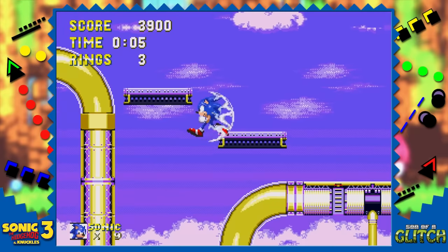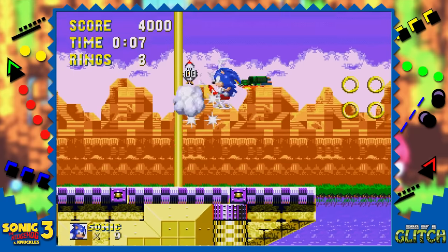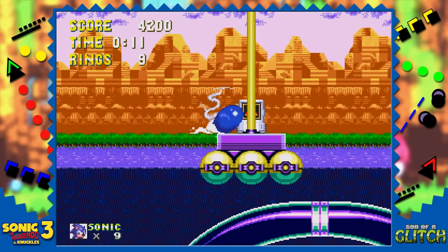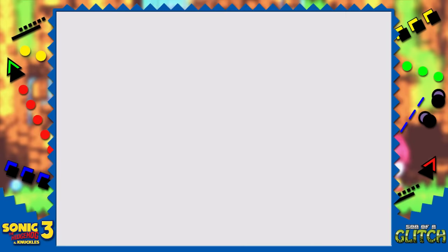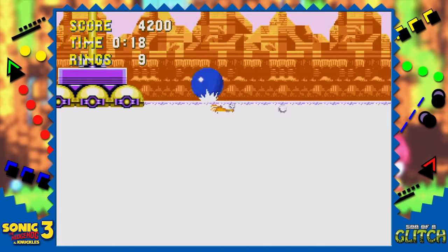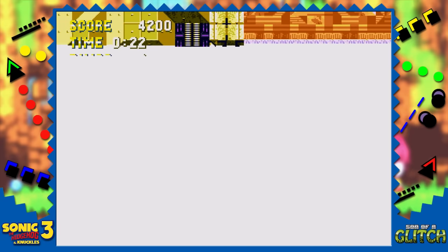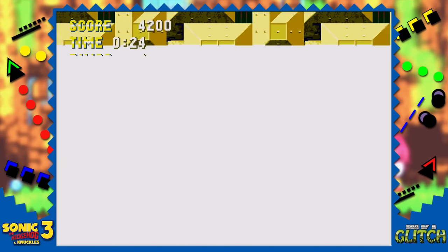At the beginning of Act 2, make sure you have a lightning shield and make your way down to a fire shield on a platform above the water. Stand next to it and then spin dash, and when you hit the water it'll turn completely white. You can only see Sonic once he goes above the water, and this glitch can only be fixed by entering a bonus stage to reload everything as normal.